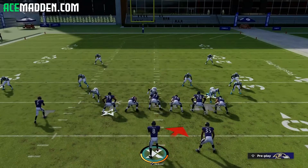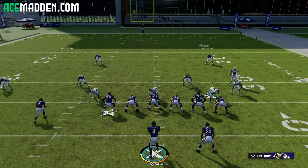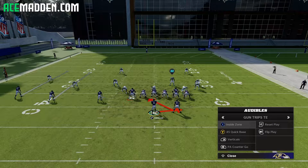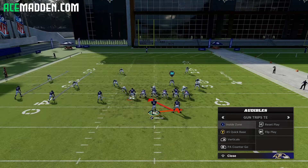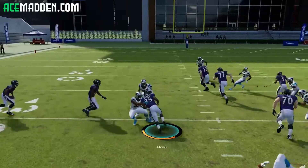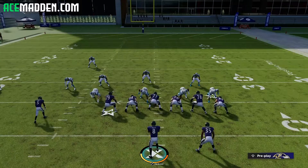Right here, it looks like they have multiple people on that side — we do not want to run quarterback power; it will get blown up. So what we're going to do is run either quick base or inside zone. They're both really good, and you're just going to have to try them both and find out which one is working better against your opponent. We'll stick with inside zone here.